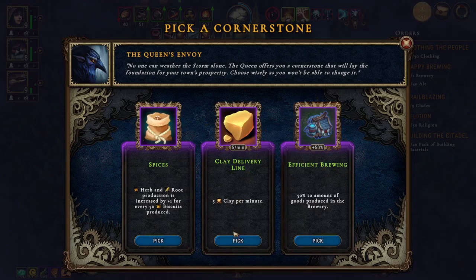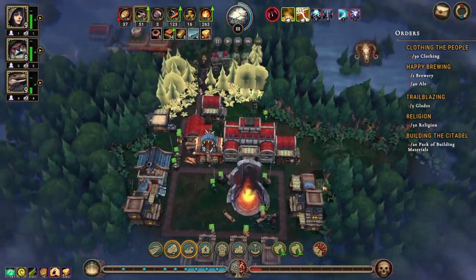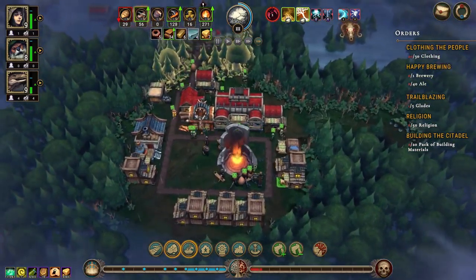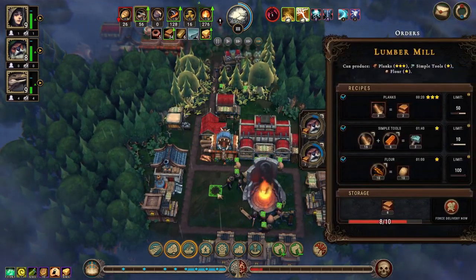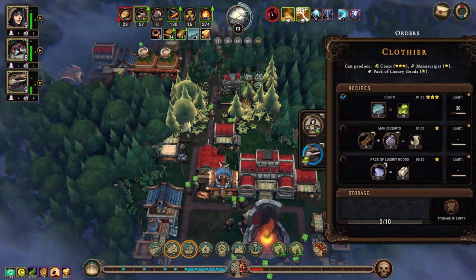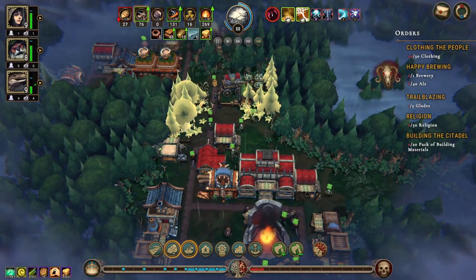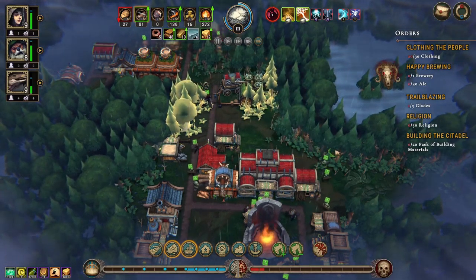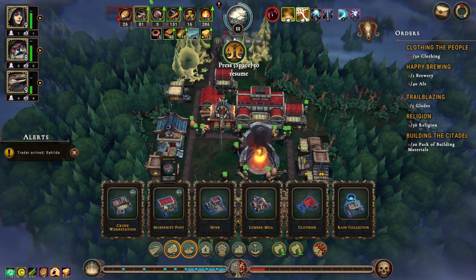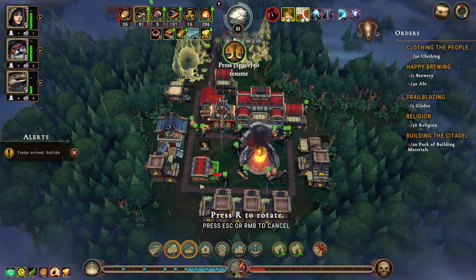We'll get a couple of humans working in there — we already have a couple of humans working in there, they're happy being there. Good. I don't feel like we need to open up that many more glades right now. Let's build a path up this way and we can build houses along that. We've got a cornerstone: five clay per minute, that is really nice.